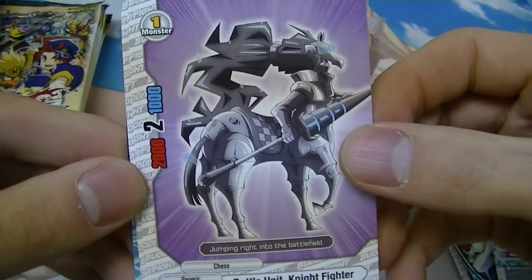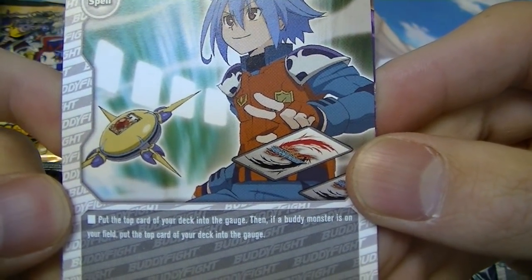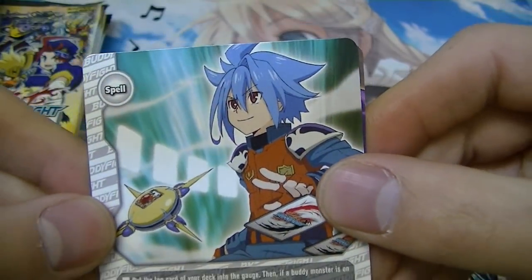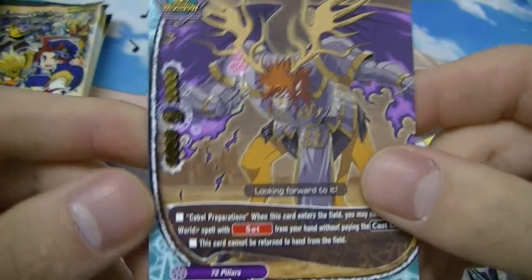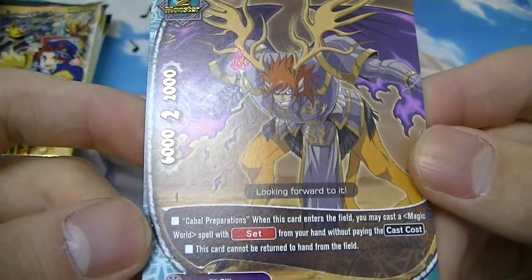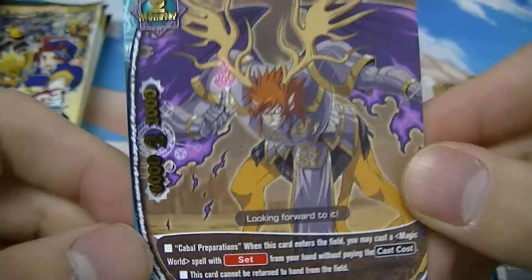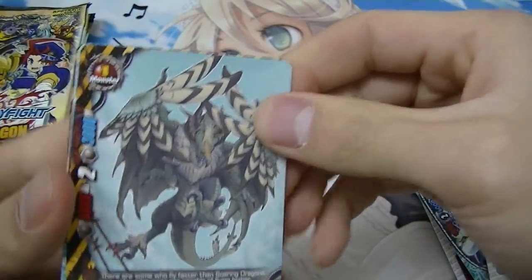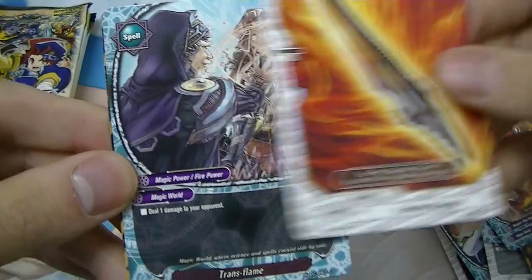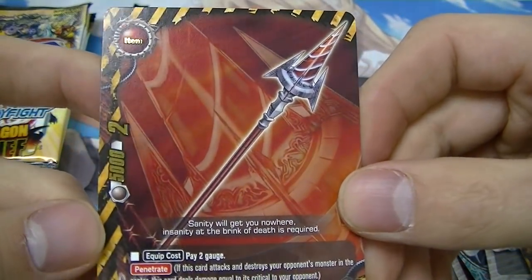A few vanillas. Another generic spell — Buddy Charge: put the top card of your deck into your gauge; then if a buddy monster is on your field, put another top card into the gauge. So you get to charge twice if your buddy is out. Another rare for Magic World — a size two monster: when this card enters the field, you may cast a spell card with 'set' from your hand without paying the cast cost, letting you play enchantments for free. Danger World vanilla. Magic World vanilla. Another weapon — deal one damage to your opponent. The rare version of Hysteric Spear, also printed in the trial deck.